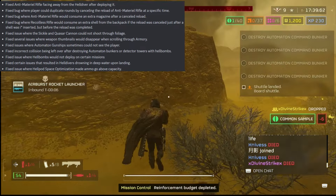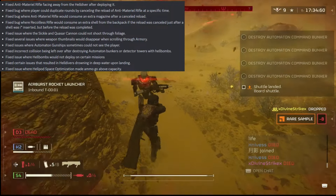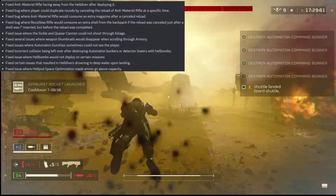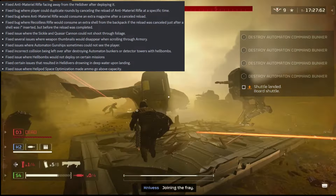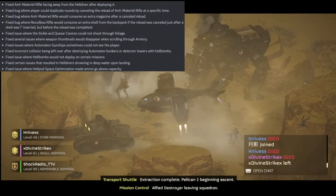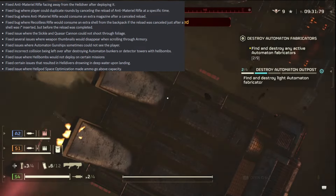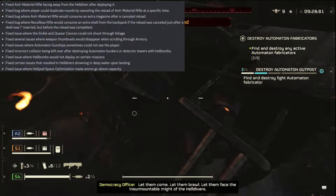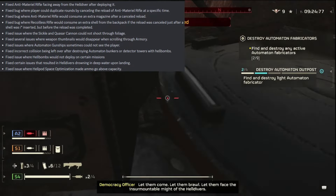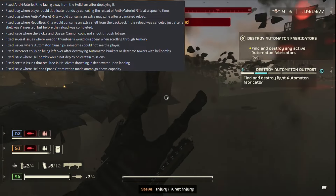Fixed bug where the anti-material rifle would consume an extra magazine after a canceled reload. Fixed a bug where the recoilless rifle would consume an extra shell from the backpack if the reload was canceled just after a shell was inserted but before the reload completed. There are so many bugs in Helldivers I had no idea existed. Fixed issue where the Sickle and Quasar Cannon could not shoot through foliage — imagine you're about to take out a tank and there's a piece of grass in front of you, and the plasma ball just gets stopped by it. That had to be frustrating.